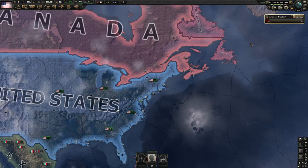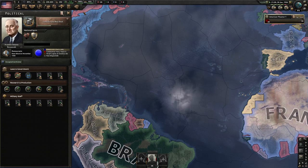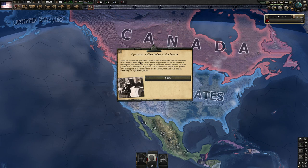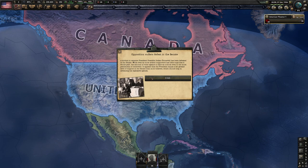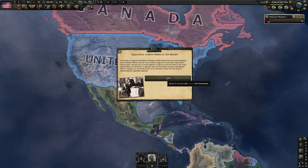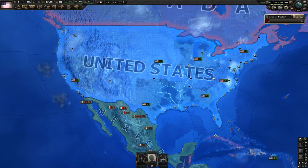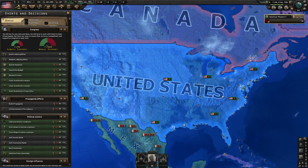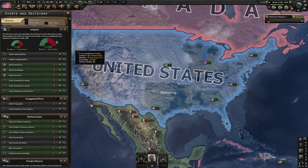We can see it's going to tick down month after month. Occasionally you'll see little news pop-ups — this one says 'opposition suffers a defeat in the Senate.' If you want to see what this is about, you hover over the button. This one says 10 senators will support the government — so 10 senators just decide to support FDR. You'll get these occasionally. For America, if I click on decisions, there's the Congress mechanic — specific to America. Different countries have various ones. This is the House and Senate support, and it seems things are pretty divided.